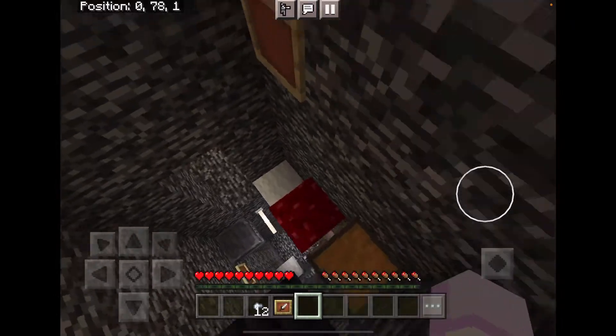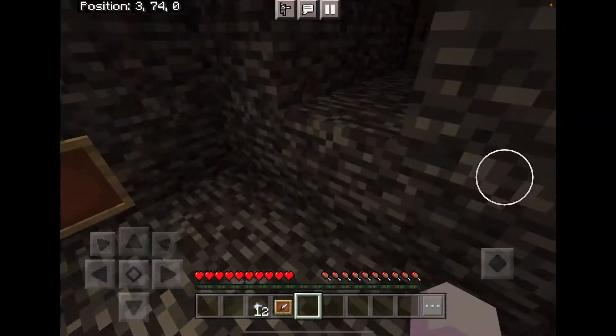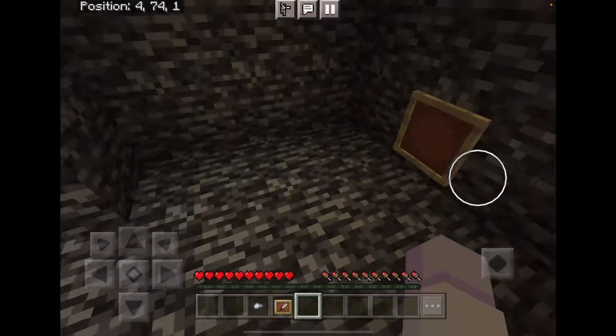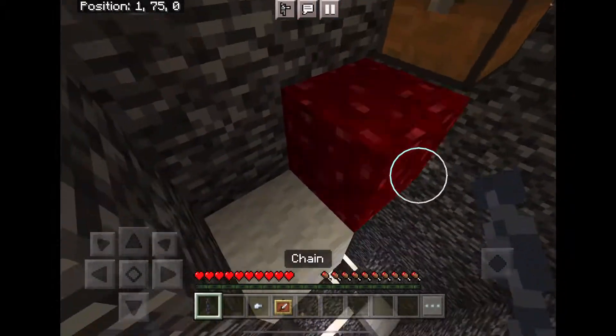But we're still one block short. What else can I craft? An iron nugget... a chain! A chain — that's our last block.